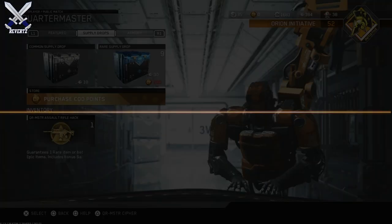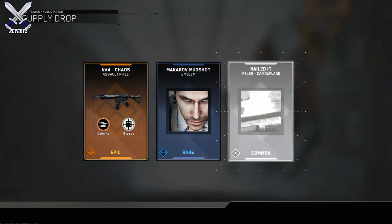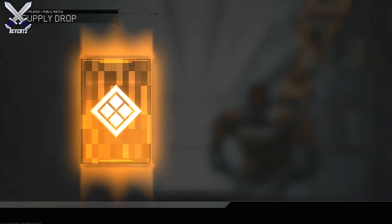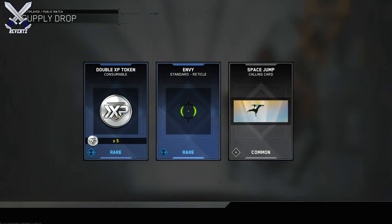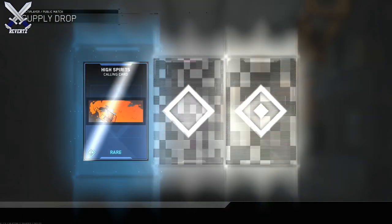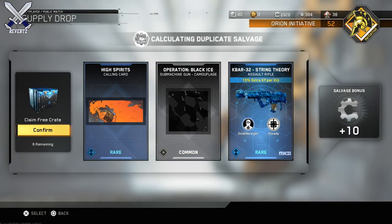The hack is gonna guarantee one legendary or better, so that is pretty good. It only costs 225 keys, which is very easy to do — I myself can pretty much grind 225 keys in like a day or two at most. I definitely do think that this bundle is worth it. You're gonna see here from the rarest supply ship I actually play, and before chaos, so I'm pretty happy about that.